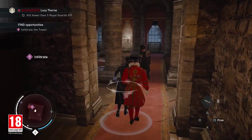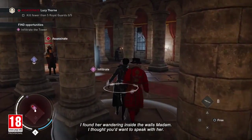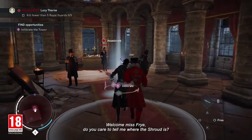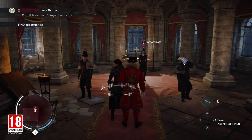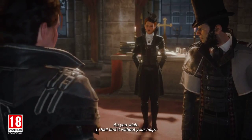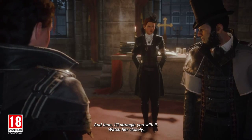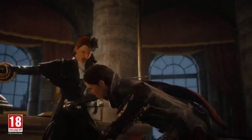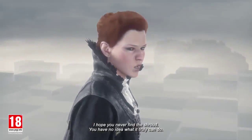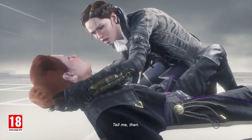We are now getting closer to our target. Lucy Thorne confronts Evie: 'Welcome, Miss Fry. Do you care to tell me where the shroud is?' When Evie refuses, Thorne replies: 'As you wish — I shall find it without your help, and then I'll strangle you with it. Watch her closely.' Evie responds: 'I hope you never find the shroud. You have no idea what it truly can do.'